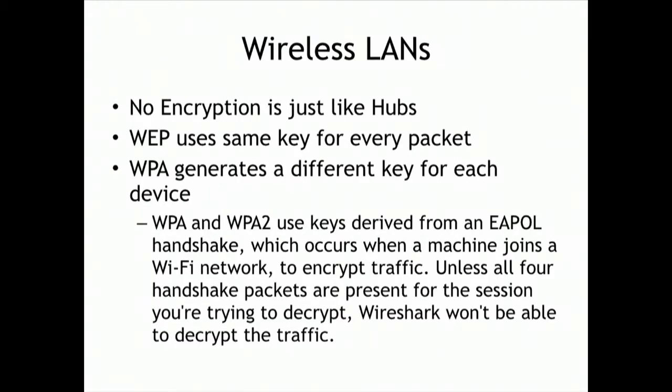On wireless LANs with no encryption, everybody is spraying unencrypted data everywhere and anyone in range can pick it up just like a hub. WEP was intended to prevent this, but it uses the same key for every packet, so anybody who can join the network can see all the data. WPA generates a different key for each person. At this college we publish the WPA key, which is the same all the time — free wireless for all. The network administrator told me we do it to protect students from each other so one student can't read another's traffic. And that is false.